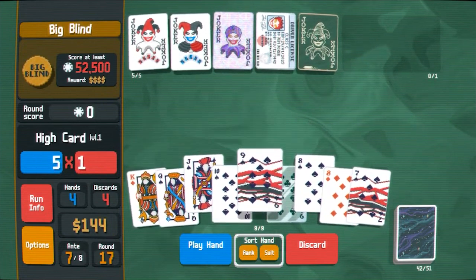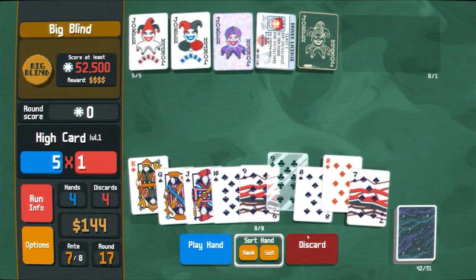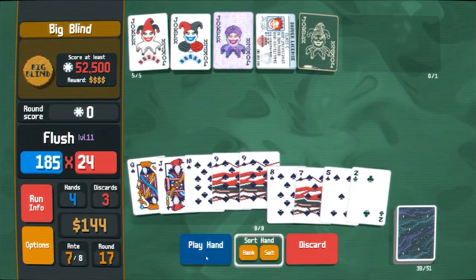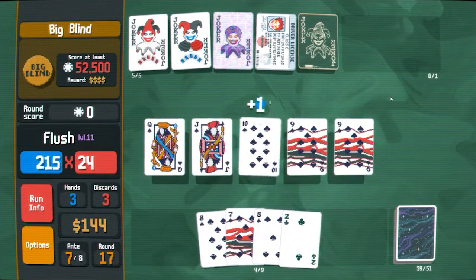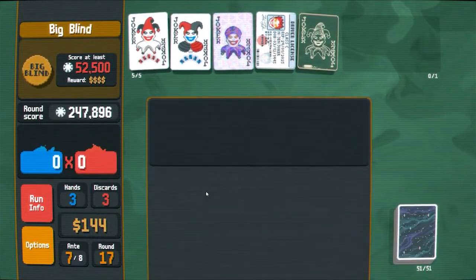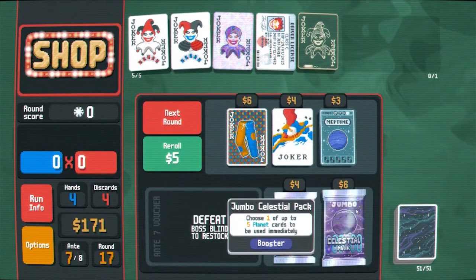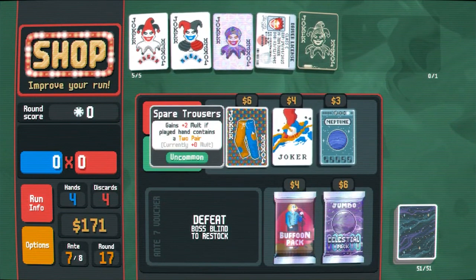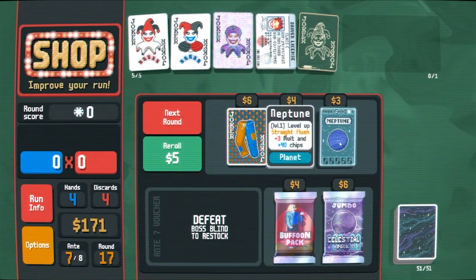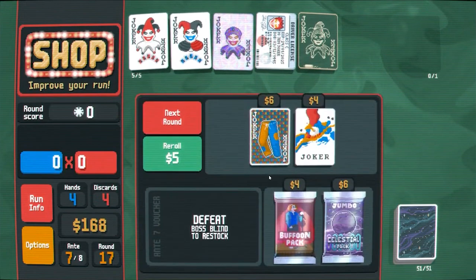We gotta discard — gotta get rid of the red cards first of course. This works for me. Cash out. Plus two molts — we don't play pairs. That's just 15 molts. I guess I'll buy Neptune — like, we might do a straight flush at some point. Have we ever done a straight flush? Once.